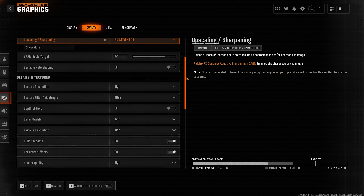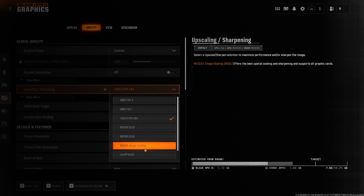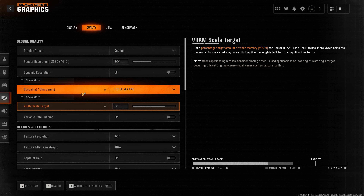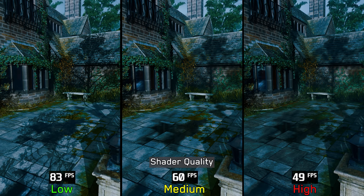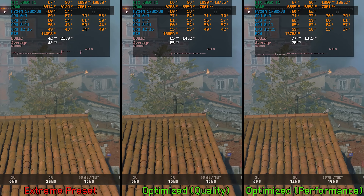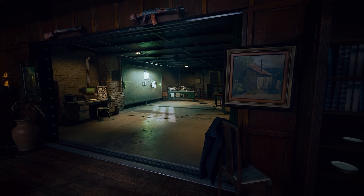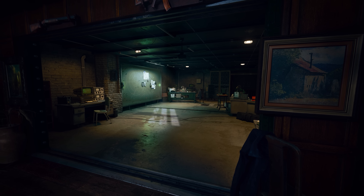On the performance side, despite not using ray tracing, Black Ops 6 is quite demanding. Thankfully the game features a robust graphics menu with a wide range of settings and upscaling options. As usual, we're going to take an in-depth look at these graphics settings and examine the performance and visual impact of each one to achieve high performance levels without significantly compromising visual fidelity.